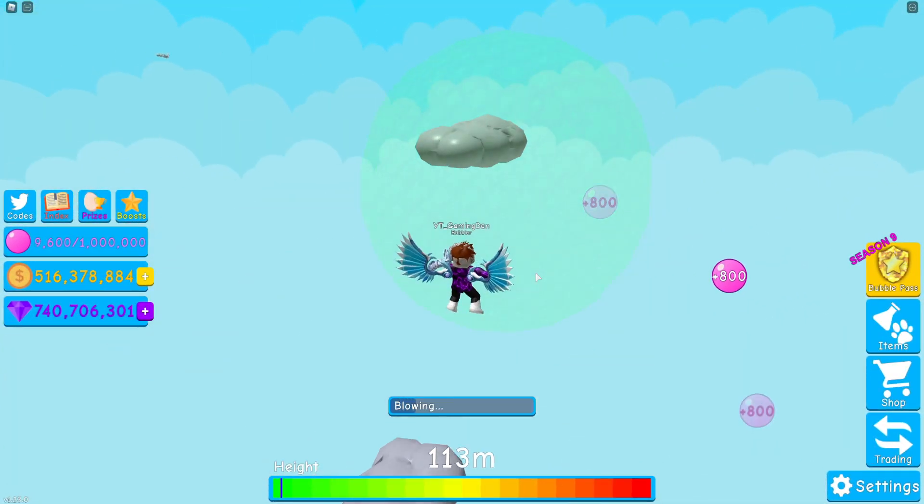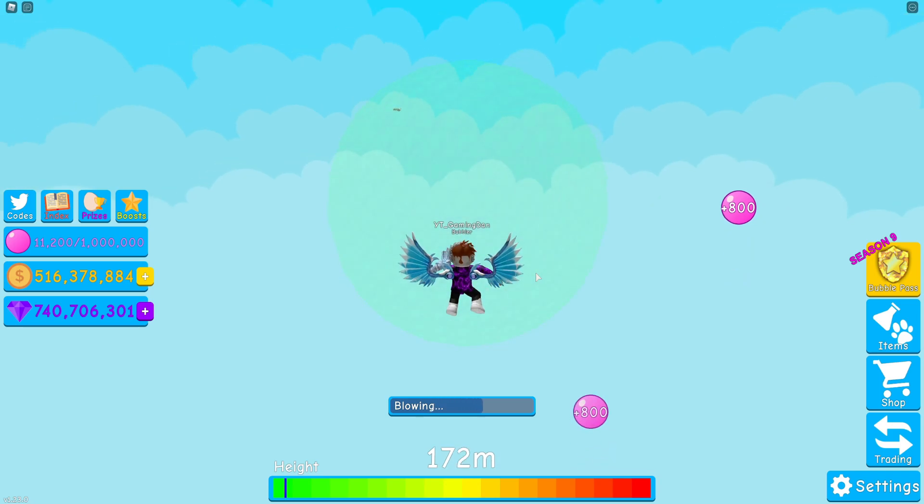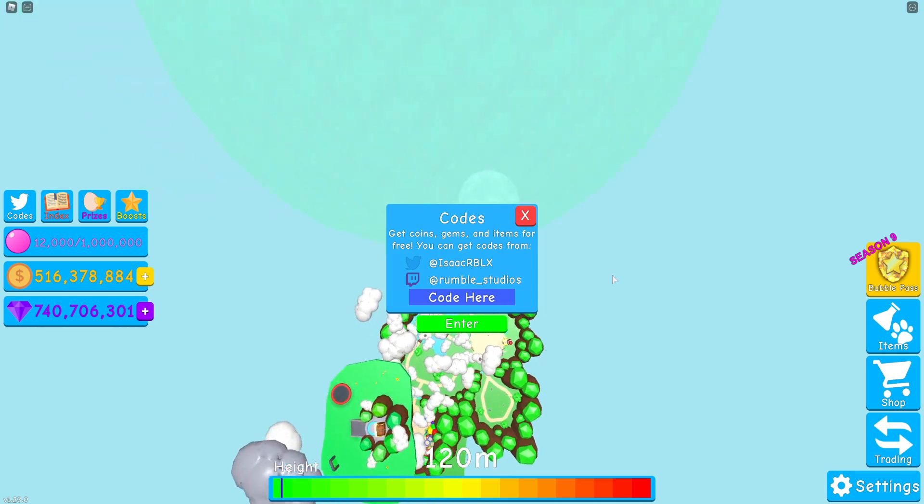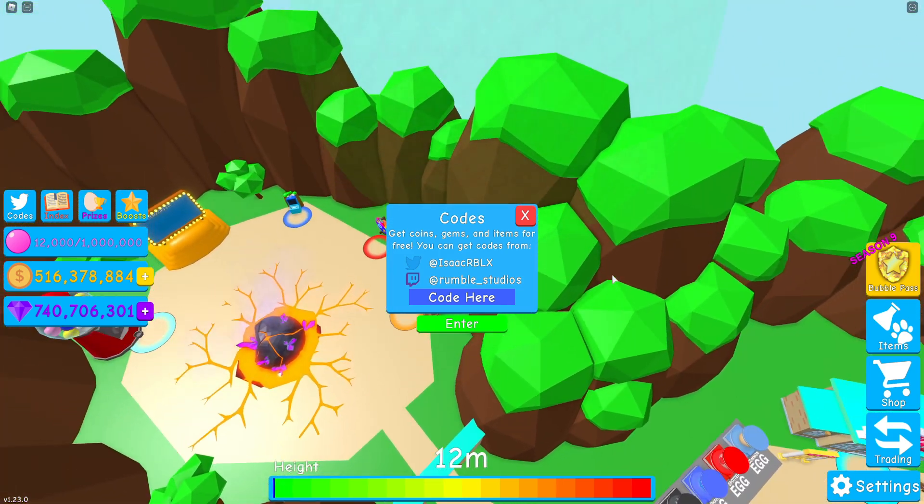Right here guys, if you do not know already, in Bubblegum Simulator there is a game codes section. What you want to do is go to the left where the active Twitter icon is, where it says Codes — click on that guys. Then the code menu comes up. These codes are in no particular order, so let's just get into it.